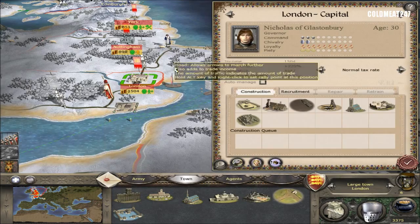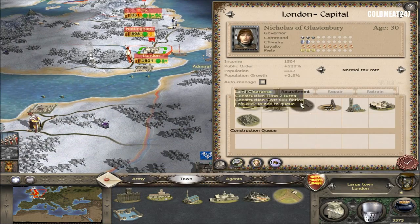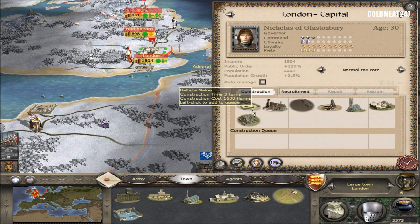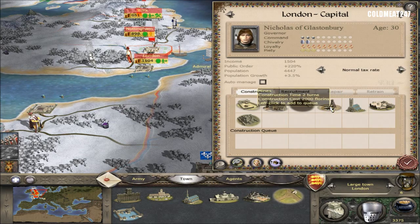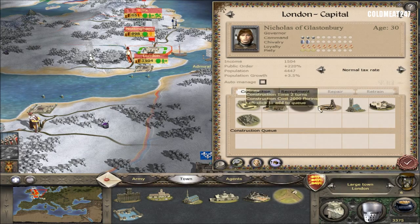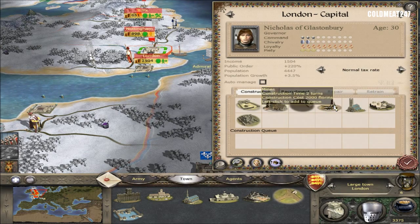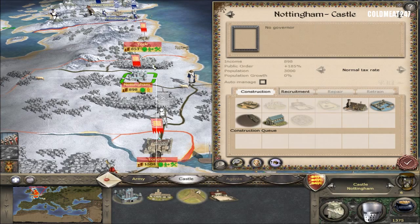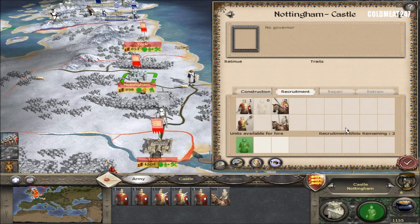We'll do the construction report first. London — with the market. I can already recruit guards. I'm not looking to have machines right away. I'd like to grow the city a bit faster, and I need money. I'll need spies too — that's a lot of choices. We'll do the mines because we have the money. The bow is done, so we can start recruiting archers that we're gonna need.